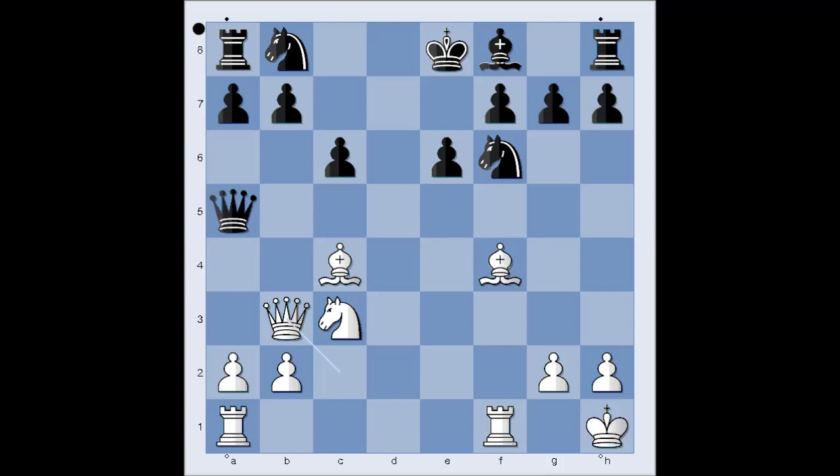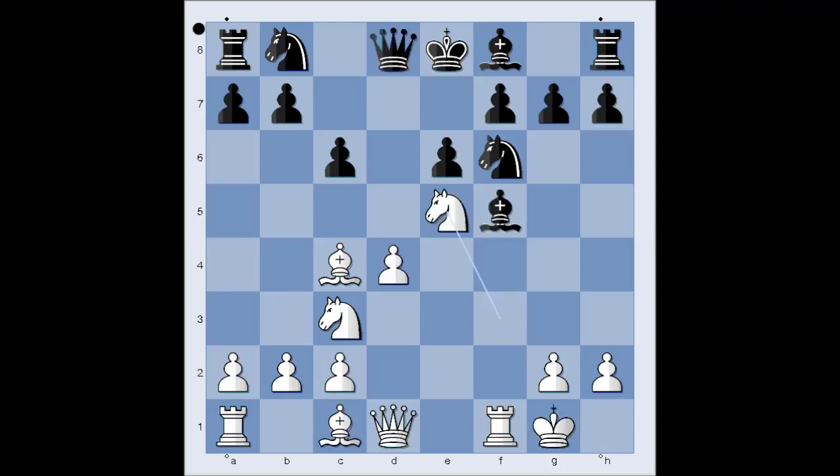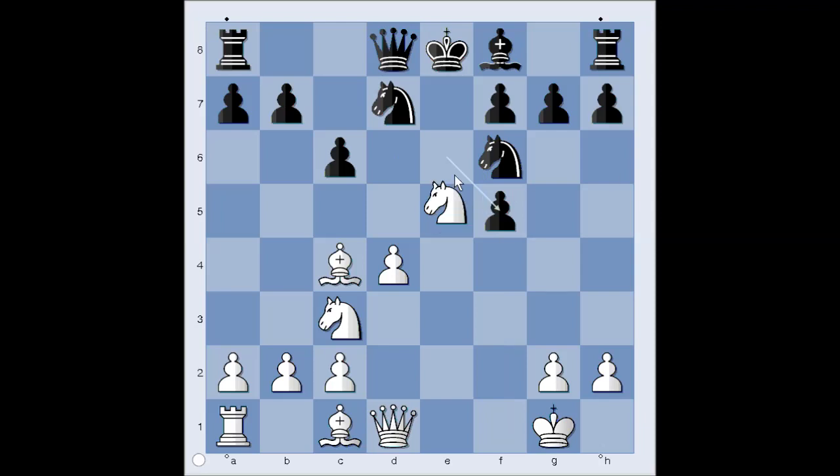Let's return to our game. We have knight to e5 and black played knight from b to d7. It is white to move. What would you play in this position if you had white pieces? It should be fairly easy now because I have already shown you some variations. This is the winning move: rook takes bishop. Pawn takes rook. Knight takes on f7, forking the queen and the rook.